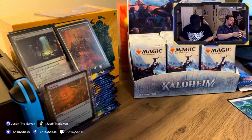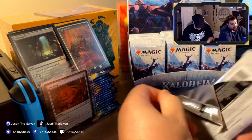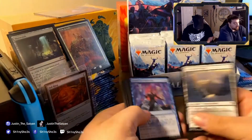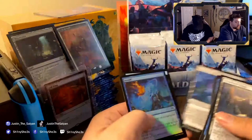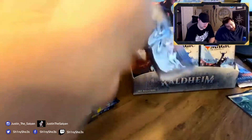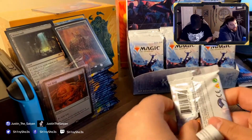The new mechanic for this set is called Foretell and it's really neat. It's basically a way to keep cards in your hand safe from discard — you exile it face down and the opponent has no idea what's under there. The third Quake Bringer — we have a playset now. Its ability does two damage to each opponent when it triggers, as long as Quake Bringer is on the battlefield or in your graveyard and you control a Giant.